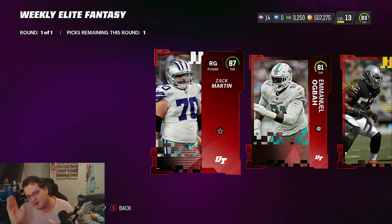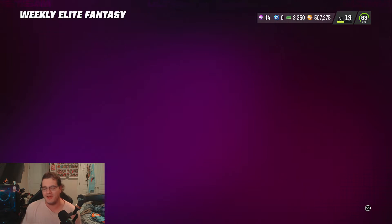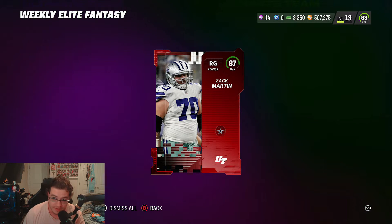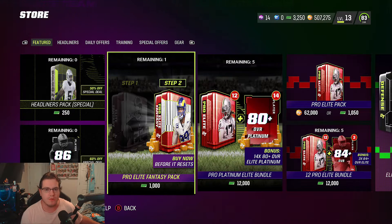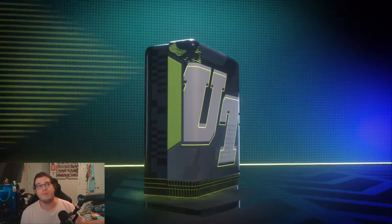After contacting my local Cowboys enthusiasts, we're going to take Zach Martin because apparently he's going for 120k right now. Welcome to the team — you're going to be sold for coins pretty soon. Now that we got that out of the way, we have our pro elite fantasy pack, which gives us two guaranteed platinum players and we choose two of four elites.